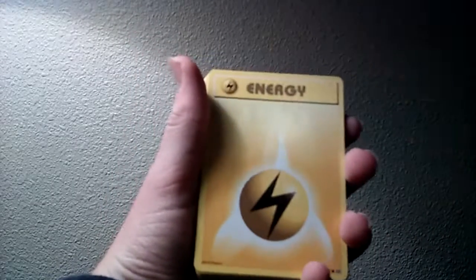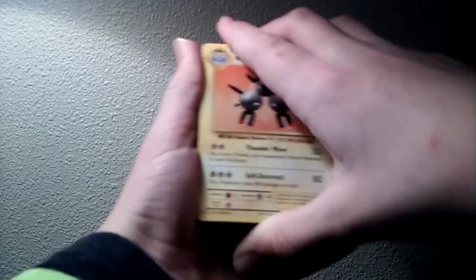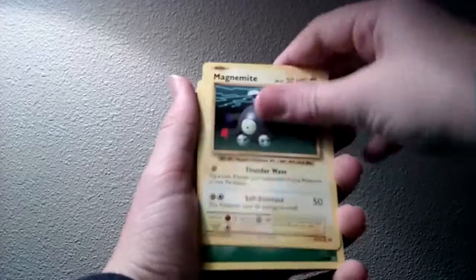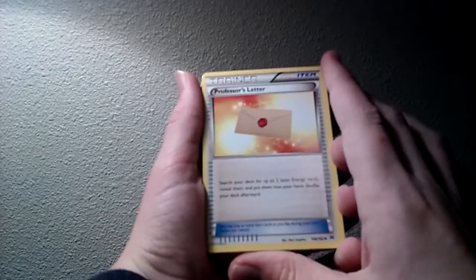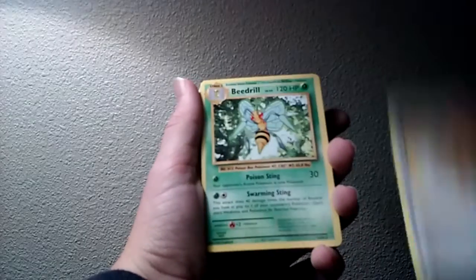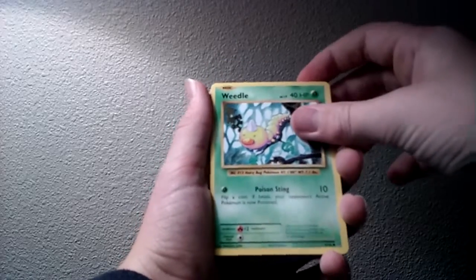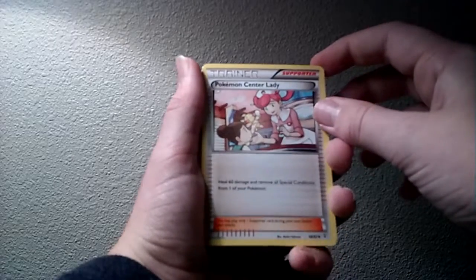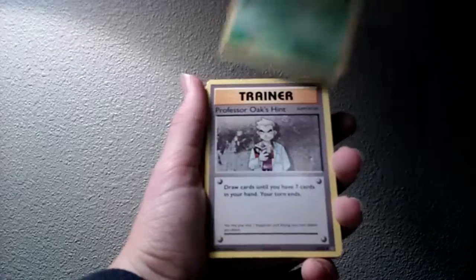We have a lightning energy — another, and another. Magneton. Lightning energy. Metapod. Magnemite. A leaf energy. Professor's Letter: search your deck for up to two basic energy cards, reveal them and put them into your hand, shuffle your deck afterward. A Beedrill — that looks cool, I really like that Beedrill. Weedle. Lightning energy. Pokemon Center Lady: heal 60 damage and remove all special conditions from one of your Pokemon. Caterpie.